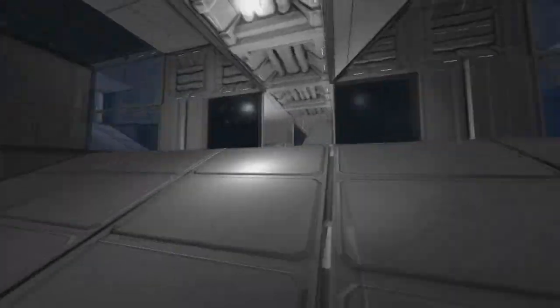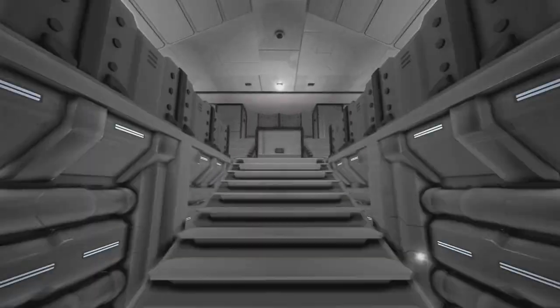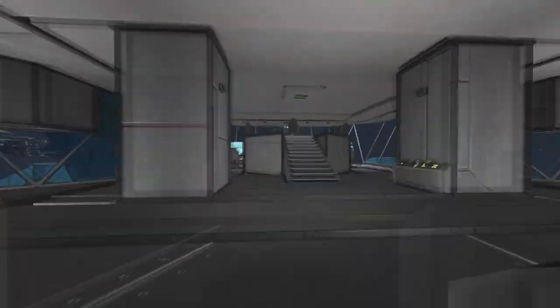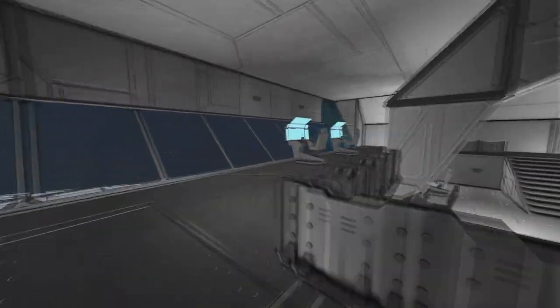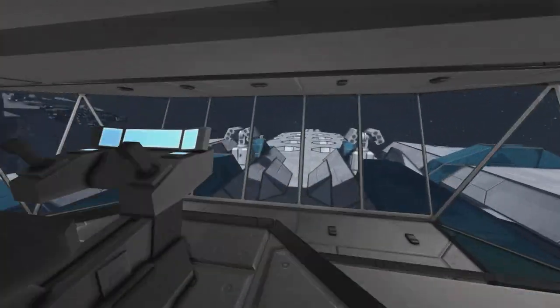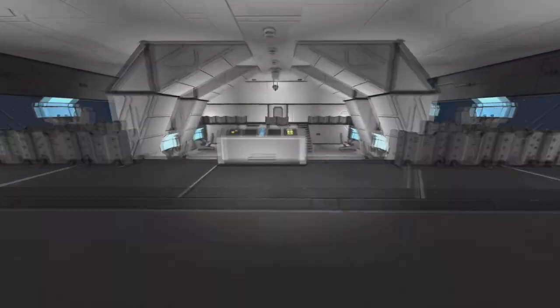We've just entered the ship and straight up here we have the rear medical bay. Now we head up to the bridge — this is the command center. Plenty of consoles for gunning positions. Straight up, this is the bridge piece.